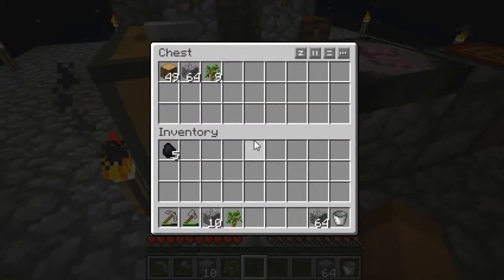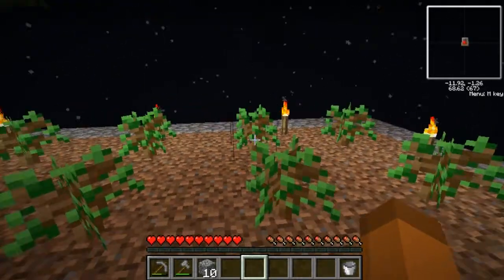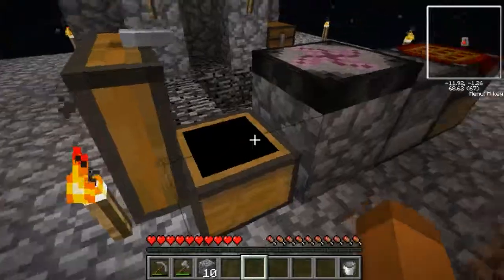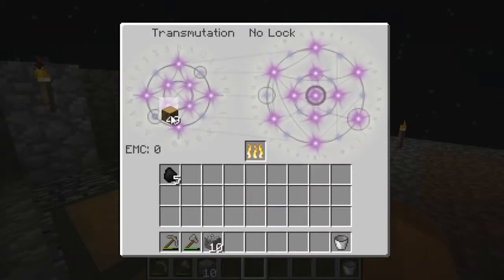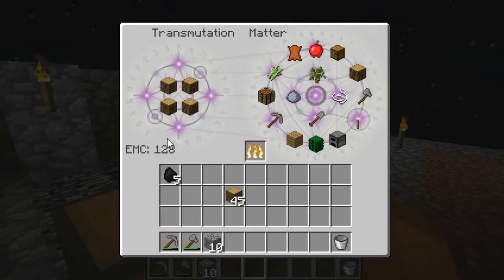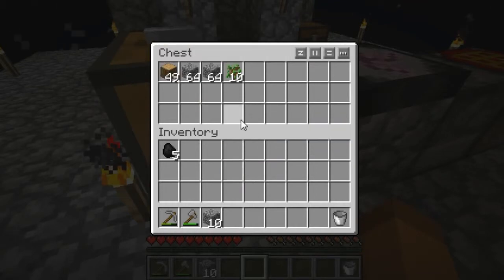I've made some adjustments. I made this chest, for example, which has EMC items in here — just stuff I can use for EMC value. I finally got an apple out of one of my trees so I can have food. I've taught it to my transmutation tablet.